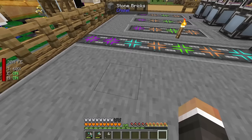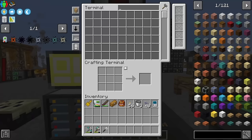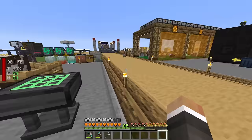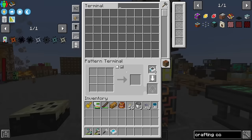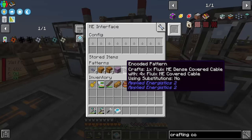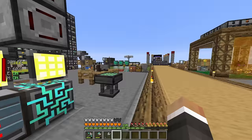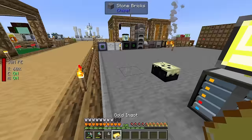I request 10 more crafting co-processing units. We run into a clear glass substitution issue - I go in and change the quartz fiber recipe to allow substitutions so it uses regular glass instead of clear glass specifically. For logic processors, we can make those using our inscribers. Right now we're making printed calculation circuits, but we can grab the logic press to make logic circuits for more crafting co-processing units.